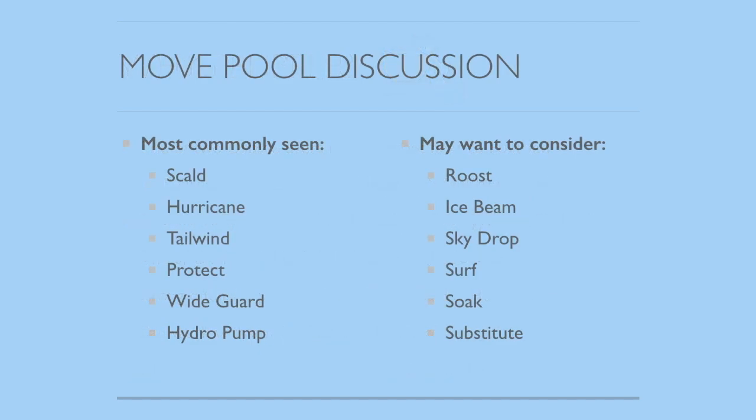Quick look at the moves that Pelipper gets, and what I've designated as the most common and best ones. I think Pelipper is relatively predictable because it doesn't have that much diversity in terms of attacks, but it does a really good job with the attacks it has. From the most commonly seen section, you'll probably see three out of four of those moves — maybe even all four — against pretty much all Pelippers you go up against. Scald, Hurricane, Tailwind, and Protect — those are kind of no-brainers.